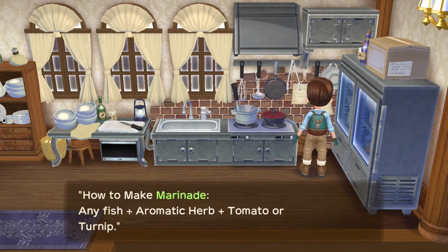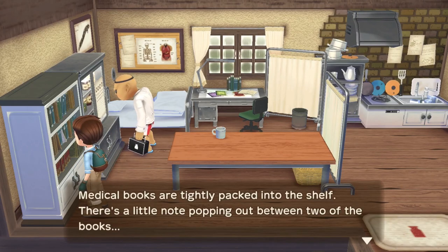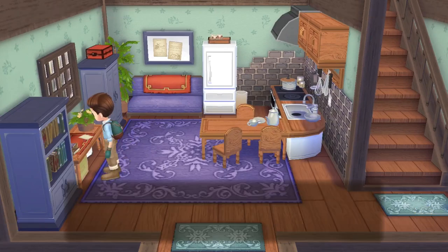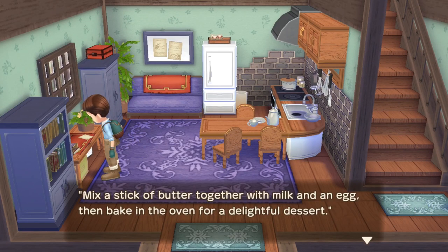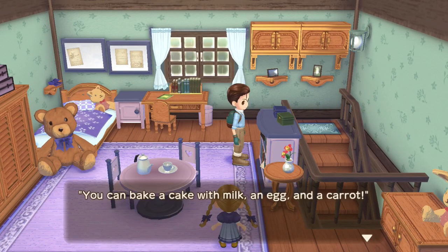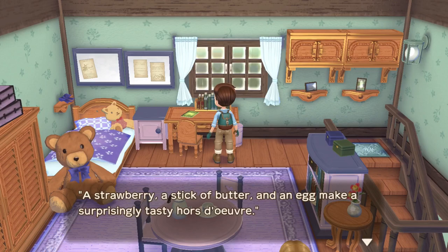These are all the recipes you'll be able to find as early as year one, but from year two there will be a few more. In Garrett, San, and Kate's house, check the desk on the left side of the first floor for a pound cake recipe, then head up to the second floor and interact with the bookshelf for a carrot cake recipe and the desk for a strawberry pie.